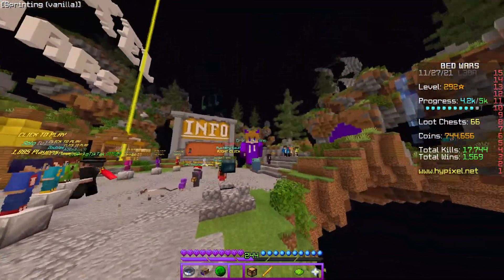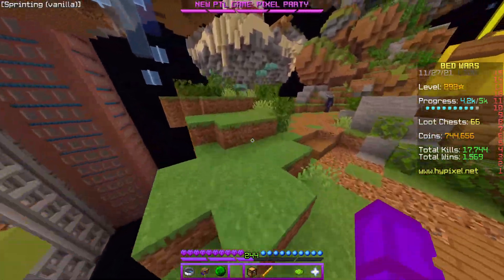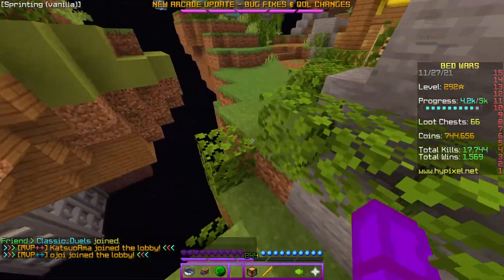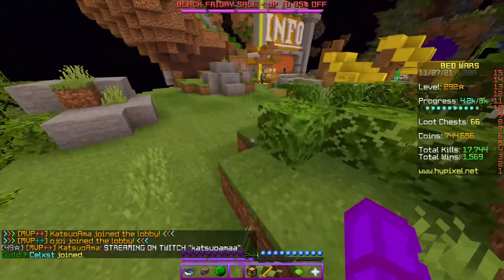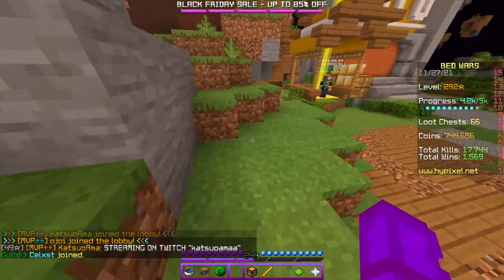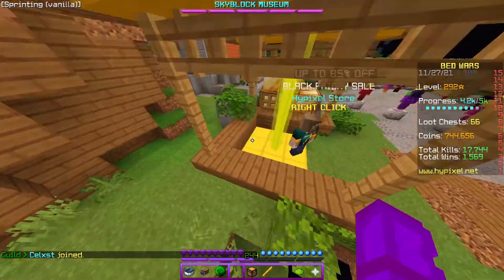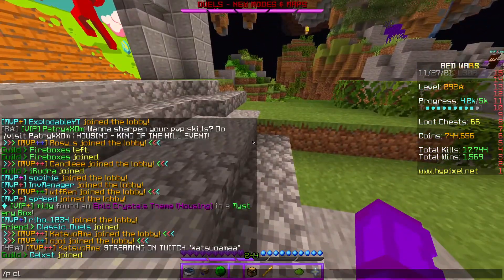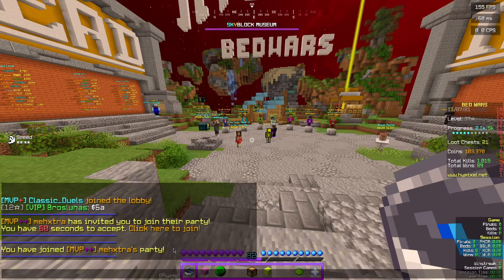Luckily I got gifted MVP++. You can see in tab — I just went to Bed Wars Lab and someone gave it to me, so thanks a lot. I just got my account online. What I did is load up Lunar Client with two accounts running at the same time — my main and my alt. If your computer can't run two accounts at the same time, just download one of the maps and do it in a single world. But since I do have two accounts, I can just party up and accept.